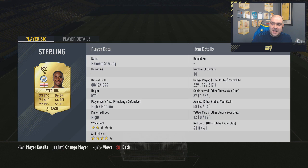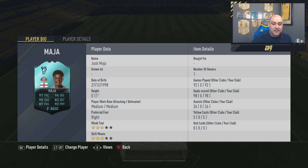But the next card is what the majority of you guys will have come to see in the video, which is Maja — Josh Maja, I apologise if I'm saying his name incorrectly. Medium, medium work rates. 92 games, 98 goals, 26 assists and 5 yellow cards. 97 pace, 96 dribbling, 95 shooting, 83 defending, 87 passing, 92 physical. Freestyle skills, freestyle weak foot — would have been better if he had his skills and stuff. But obviously a sick, sick card. You can also see his date of birth there as well. So that is the striker which I've been doing the video around, and it is absolutely awesome.